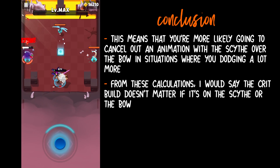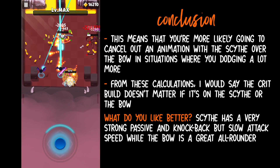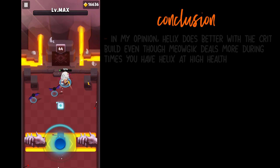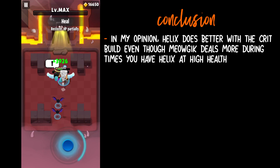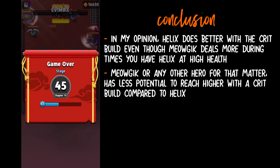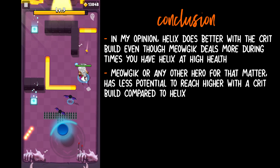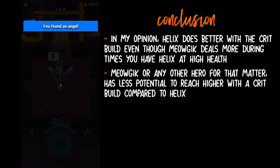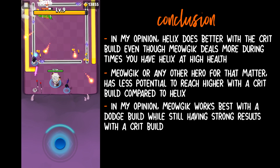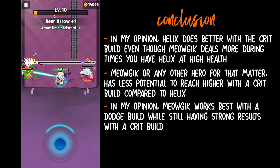The scythe has an epic passive where you can headshot enemies and incredibly strong knockback, while the bow is a great all-rounder with decent knockback and high attack speed. Some say to use the crit build with Helix for its best potential. I think Helix actually can do better with the crit build. Even though Miaujic deals more with a crit build when Helix is at 50% health, Miaujic has less potential to reach higher with a crit build. So depending on your playstyle — if you tend to get hit a lot, the crit build on Helix may be better for you. I personally do not use the crit build; I main Miaujic with a dodge build. Miaujic in my opinion works best with a dodge build but still has strong results with a crit build. Why I personally don't like Helix is because of the high risk factor — however, it is a very high reward as well, and I'm just a very safe player.